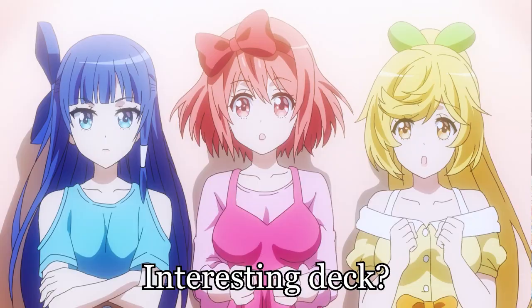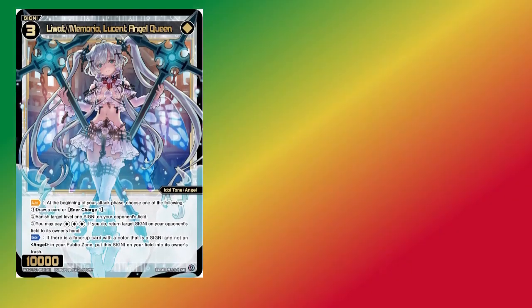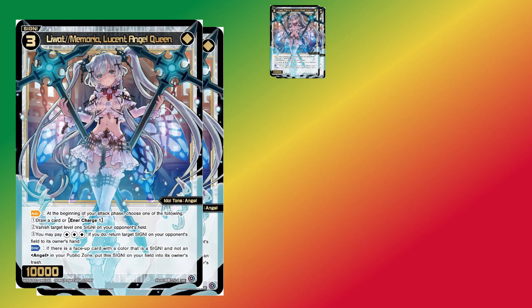That list is Angel Aggro. When you think of an Angel deck, an aggressive strategy is probably not the first thing on your mind, but there are a few different cards pulling you in that direction. The poster child for an Angel strategy is really Liwat — a powerful level 3 signi that can draw cards, enter charge, remove low level signi, or act as an enter sync to remove much more powerful signi. It's a veritable swiss army knife of a signi that only works in Angel tribal decks. However, while extremely impressive and efficient, it's not quite strong enough on its own to pull you into Angel tribal.